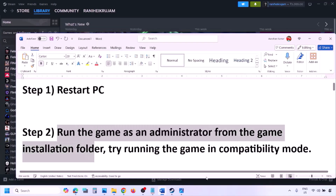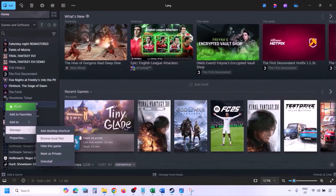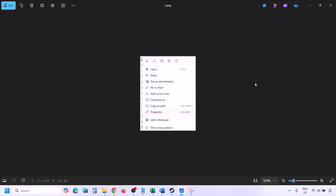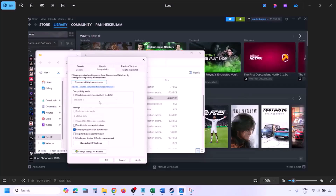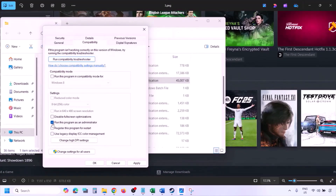The next step is to run the game as an administrator from the game installation folder. Go to Steam, go to Library, find the game in the list, right-click on it, select Manage, then click on Browse Local Files. In the game installation folder, right-click on the game EXE file, select Properties, go to the Compatibility tab, and put a check on Run this program as an administrator. Hit Apply, click OK, and launch the game from the game installation folder.